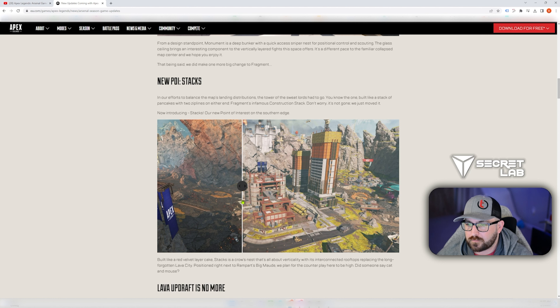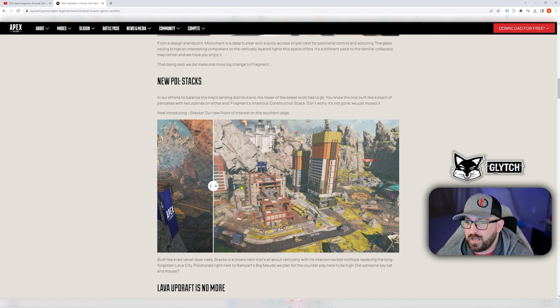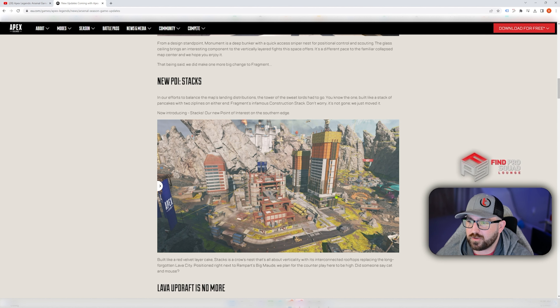Construction — honestly, I don't mind it in five stacks. I think this does spread out the landing spots. Those people that were really into it — it's still there, just in a different POI. Personally, I never thought the loot pool there was all that great for the amount of people dropping. This could be an interesting dynamic because you can have multiple areas to drop — whether it's Big Mod, on a rotate, or landing in these buildings. There are areas underneath too, so I think this can hold a few squads.